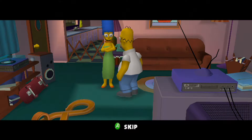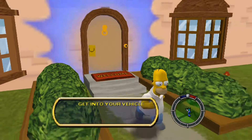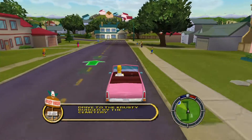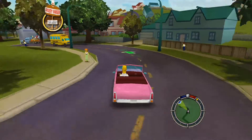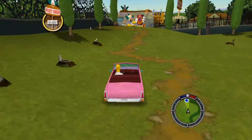Homer, you're late for work and today's your workplace evaluation with Mr. Smithers. Ah, he'll find my scorpion farm - then where will my scorpions live? Only one person can help me - Lenny. So that's what was inside his office - a scorpion farm, that's pretty weird.